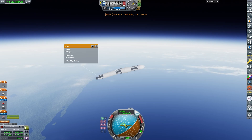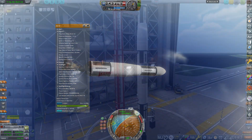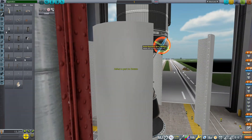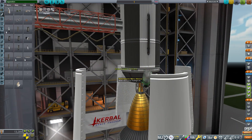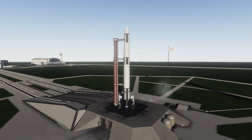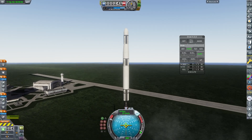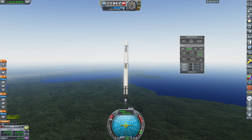Everything was normal until we had to separate stages — it said 'vapor in feed lines, shut down.' I did some research and found out about ullage: when you stop firing your engine, aerodynamic drag slows the rocket down, the fuel in the tanks becomes weightless and floats up, and then the pump can't reach the fuel. So I added ullage motors so that when you separate stages the rocket is still propelled upward, keeping the fuel at the bottom of the tank so it can still be pumped into the engine.